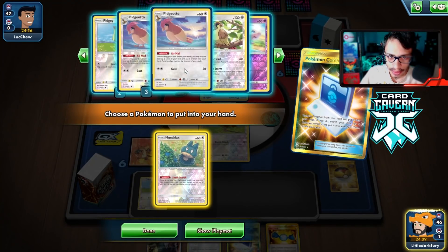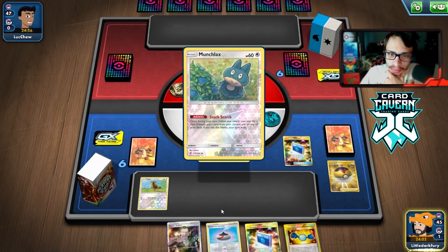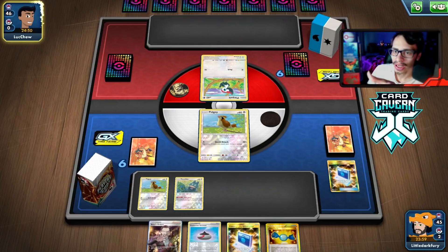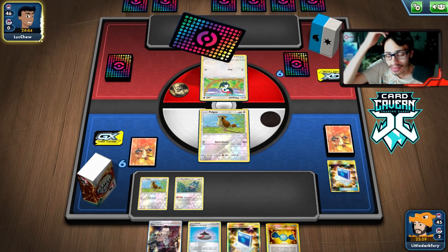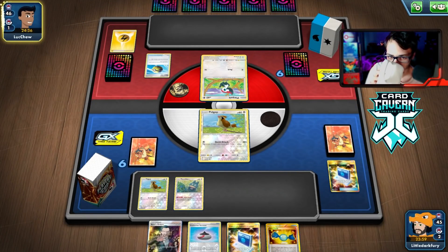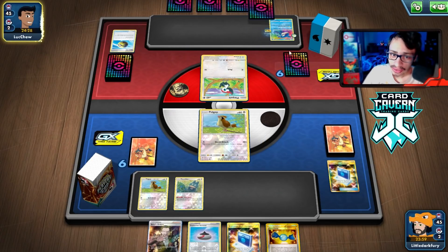Let's grab Pidgey and calm the Unfezant — we can always get it back. We get Munchlax and try to put Level Ball back on top of the deck to potentially get double Pidgeotto. We don't know what we're playing against yet. They have Lightning in their deck — an electric attacker. It's a Kyogre Amazing Rare / Trumbeak deck, which is an interesting matchup.